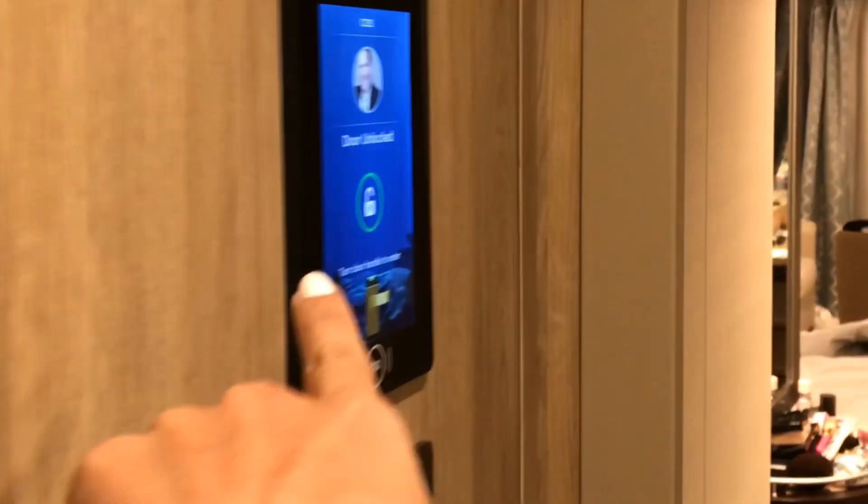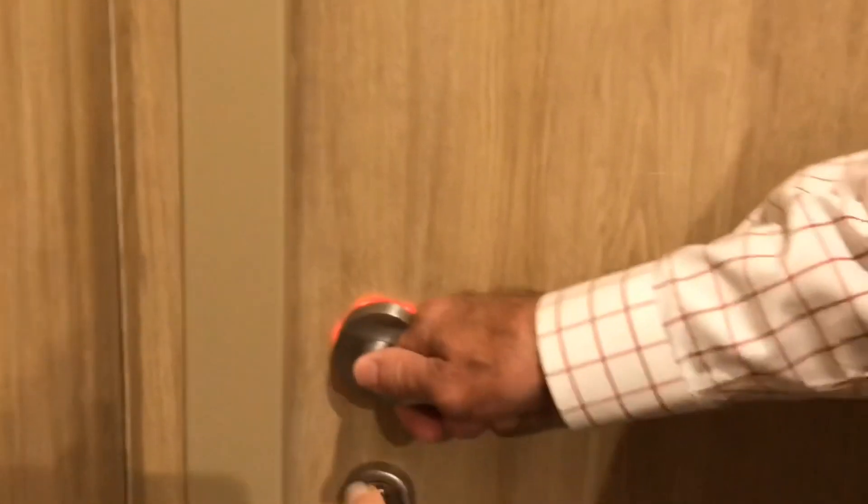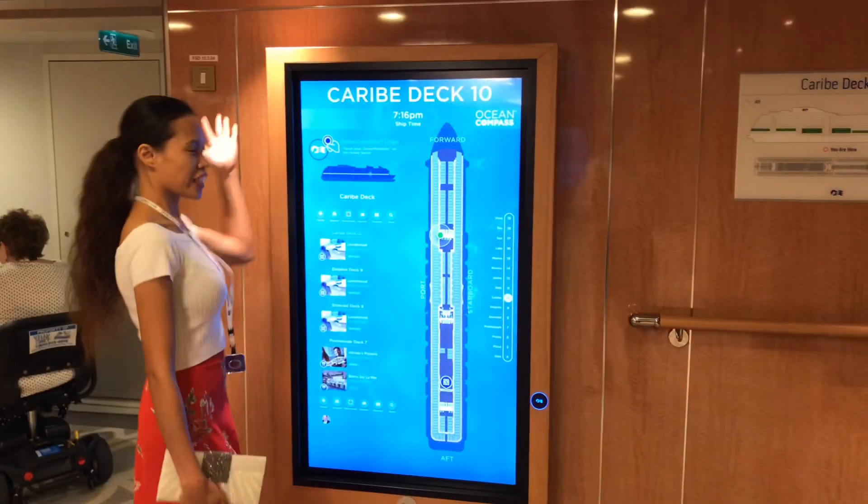There — it just automatically unlocks the door because it senses me coming. It shows my picture right there. It automatically turns green, which means it's unlocked. As soon as I walk away five feet, it'll lock behind me. That's how it works at your room.